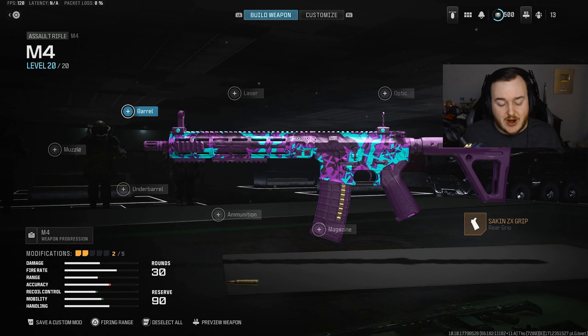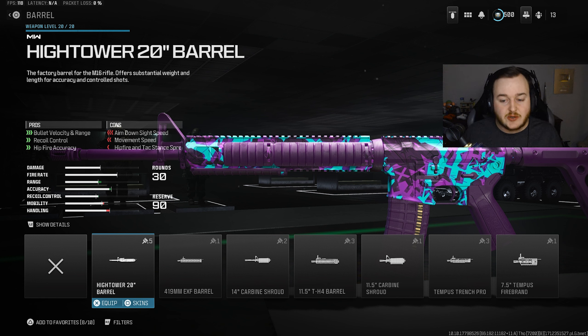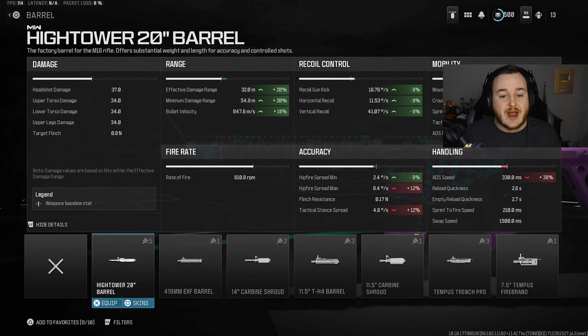Next, jumping to the barrel and adding the Hightower 20-Inch Barrel. Every time you use the M4, this attachment needs to be on — without it, this weapon is a peashooter at any range. We get bullet velocity and range, recoil control, and hip-fire accuracy. Specifically, we get a 20% increase in effective and minimum damage range, so bullets travel further and hit harder for a faster time-to-kill. We also get an 18% increase in bullet velocity, giving us extra damage and faster-traveling bullets.